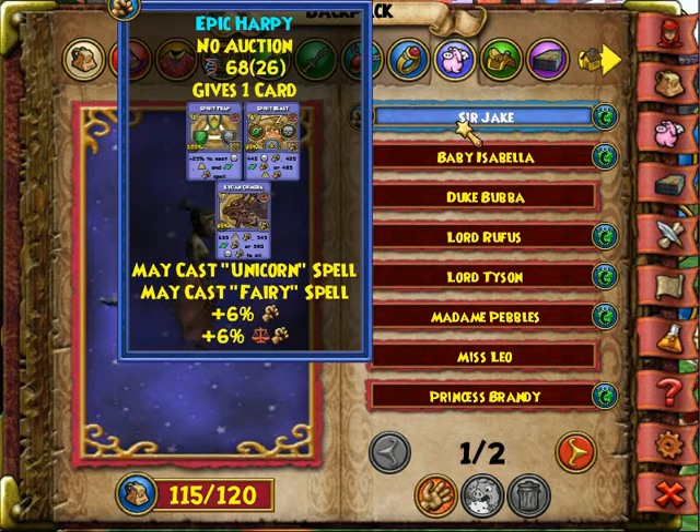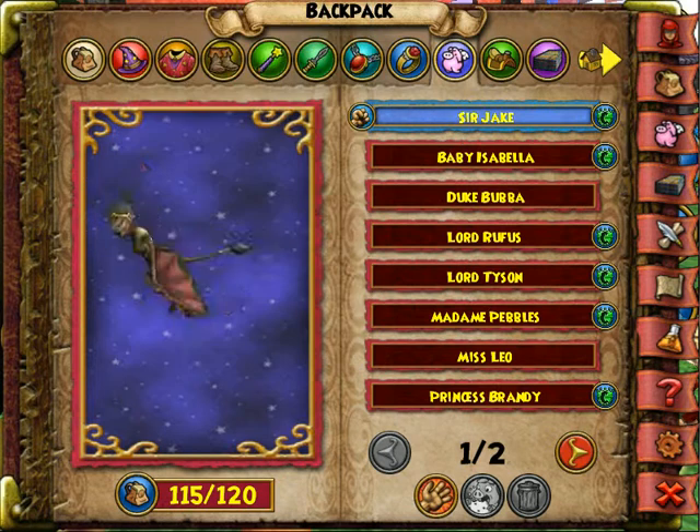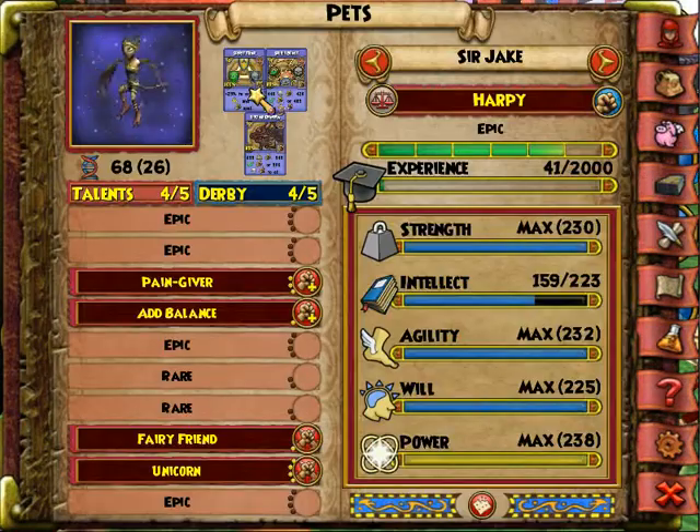One more thing I just noticed — it also got the chimera card, which is pretty cool. It's a seven-pip balance attack. It also gives spirit blade, which is a 25% trap to myth, life, and death. And then it gives a may cast for either life, myth, or death. That was Daniel Giant Color — I'll see you later!